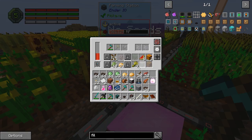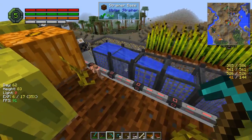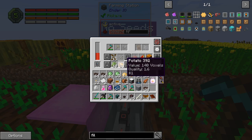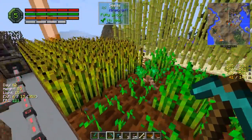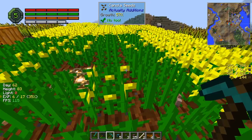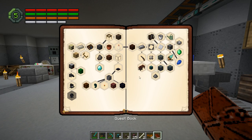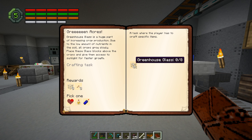All the other stuff is going to build up in here. Crop growth is a little slow without the glass. Greenhouse glass is an option and it is actually one of our quests under automation to get greenhouse glass.